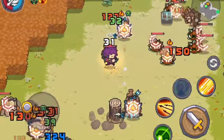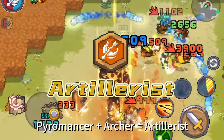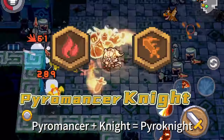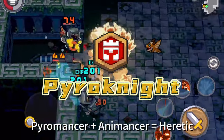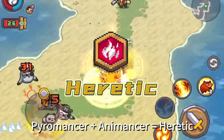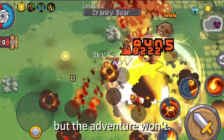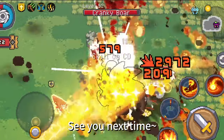Prestige Classes: Pyromancer plus Archer equals Artillerist. Pyromancer plus Tempest Magi equals Elementalist. Pyromancer plus Knight equals Pyrrach Knight. Pyromancer plus Anomancer equals Heretic. The flames may burn out, but the adventure won't. That's it for this video. See you next time.